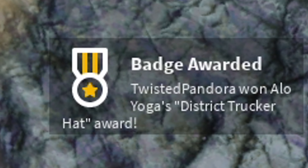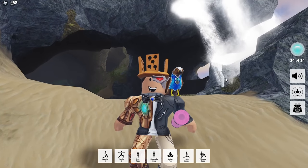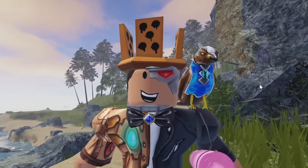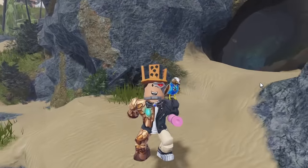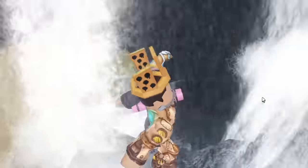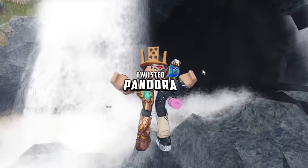You get yourself the District Trucker Hat — nice! We have now collected every single item inside the Allo Sanctuary event, except for those that you get later by meditating. If this video helped you out with this Allo Sanctuary event, be sure to drop a like down below, subscribe if you're new, and use star code twisted with two i's whenever you're buying Robux or Premium to help support the channel. This is TwistedBandor signing off from this beautiful waterfall — and as always, don't forget to stay snazzy!